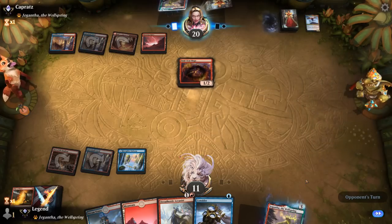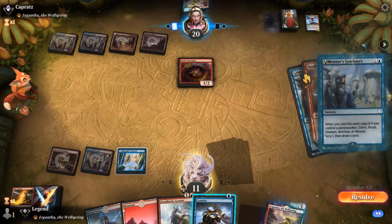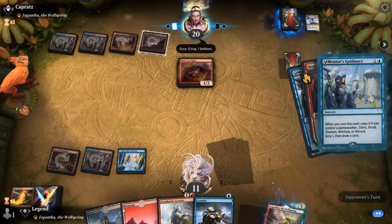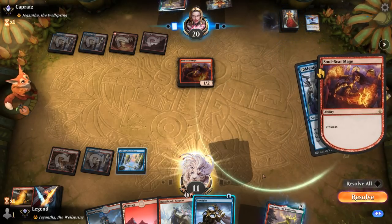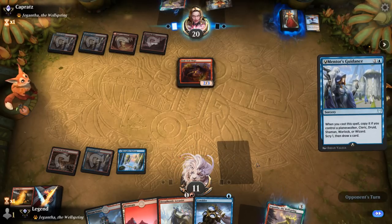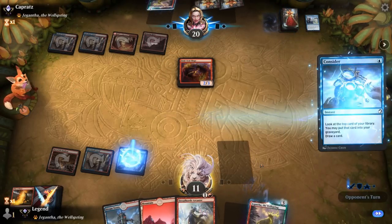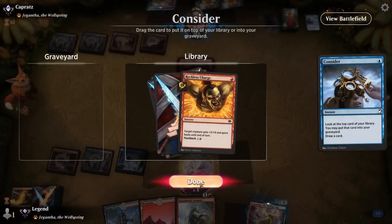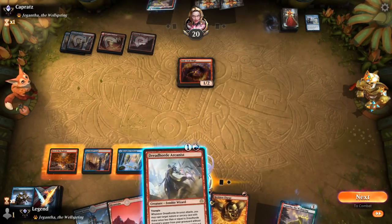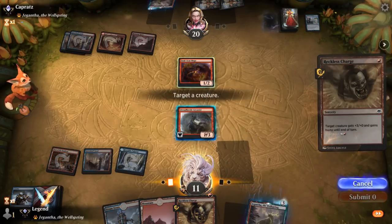We've got a Soulscar Mage with one card left over, which is a Mentor's Guidance to refuel — that's a good one. This opponent gets to dig pretty deep with two cards in hand. We want to find a Reckless Charge to combine with Arcanist, or maybe some other removal for Soulscar. And there it is — Reckless Charge, times two even. Let's haste up our Arcanist.